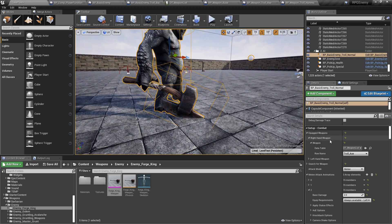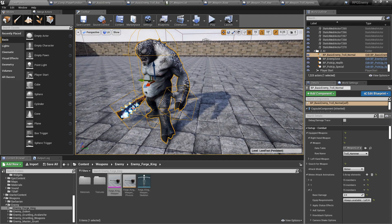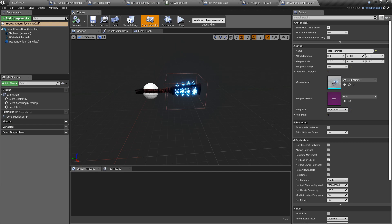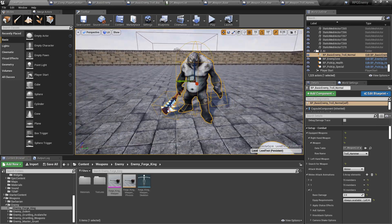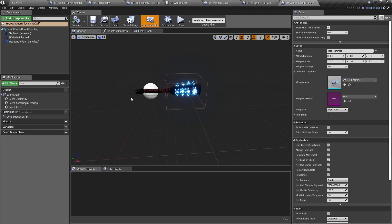Going back to the axe — notice the collision box changes based on the weapon. There's a base collision on the hand for unarmed attacks, but when a weapon is equipped it automatically resizes the hand collision to match the weapon's own collision shape. So you can have as many weapons as you want, specifying the collision per weapon for much more accurate hit detection. Because each weapon is an individual class, you can always add more properties in the future.